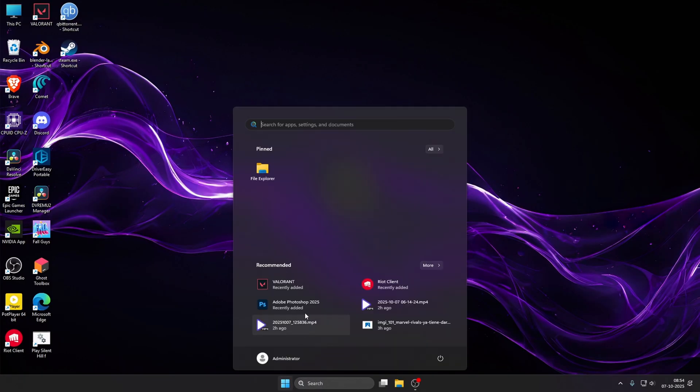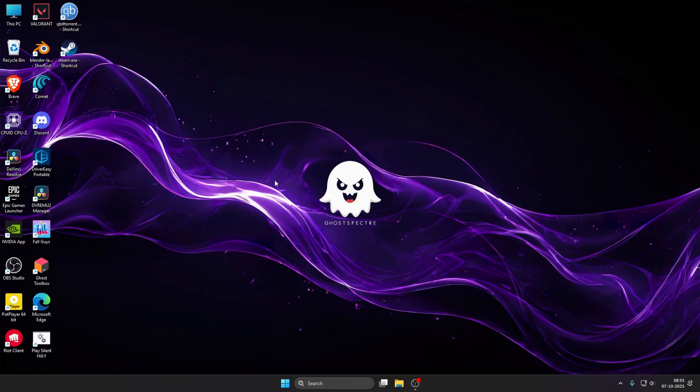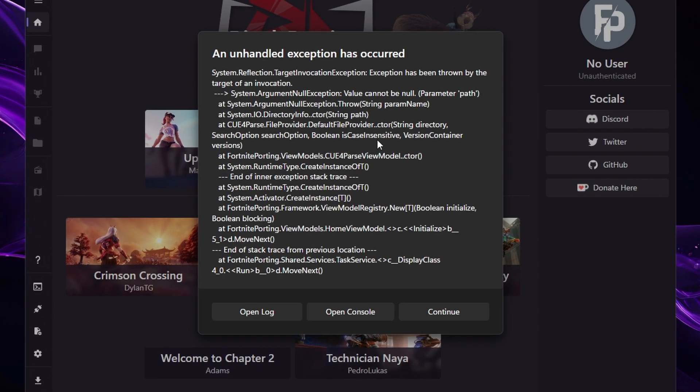We are back on our screen — let's search RivalSporting here, click it and open RivalSporting. As you can see, RivalSporting has already been opened and it has already started giving us an error.